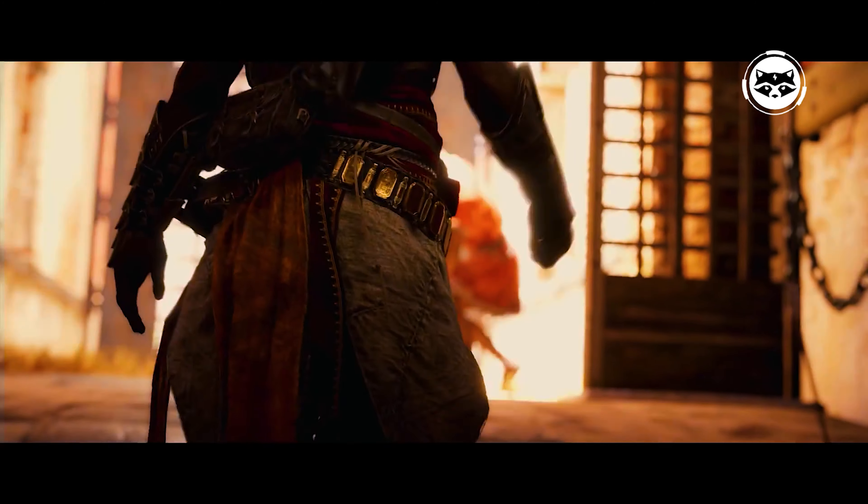Conan Exiles immediately throws the player into the middle of the desert. The only task is to survive the first night, equip the base, and find a group of people for joint survival. The conditions are harsh — it gets very cold in the desert at night, while in the daytime the heat starts. Clans can establish entire cities, which will attract hostile alliances that can summon incarnations of the gods on the battlefield to crush buildings. The main features of the game are huge spaces, beautiful landscapes, and complete freedom of action.